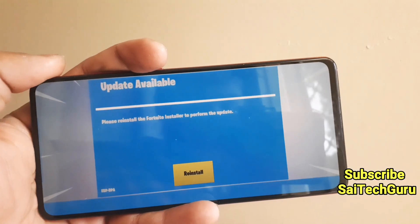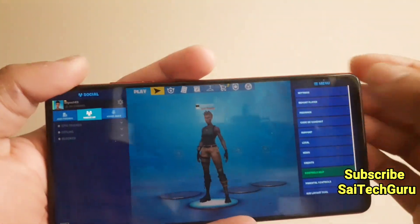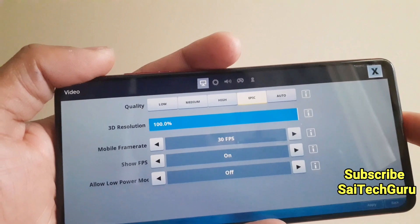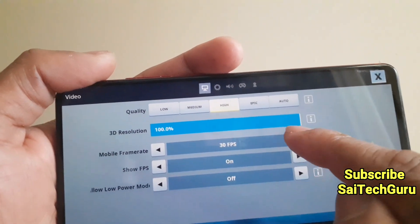So now let me show you the gameplay of Fortnite. Before that, let me show you the settings as they are right now. As you can see, it is on the epic settings. The frame rate is capped at only 30 fps, not 60 fps.